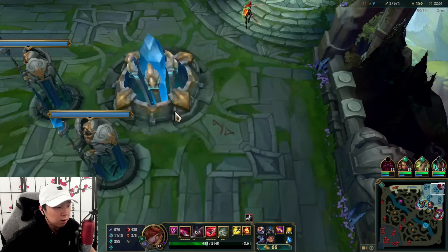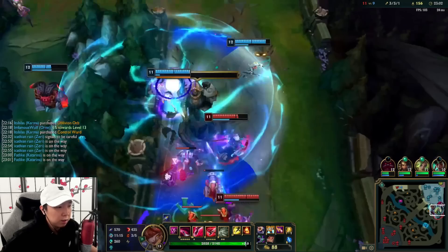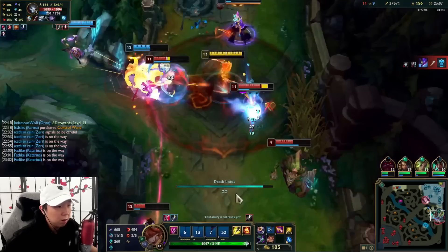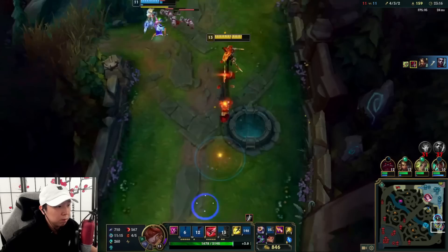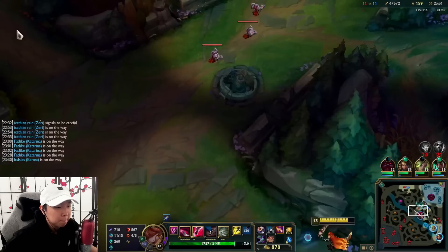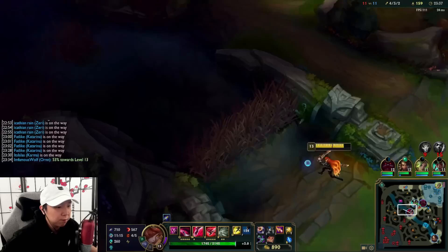We need to get this. 570 gold on our First Strike — we're kind of getting split pushed. Then we go down here for a fight — this looks like a good fight. We're just pushing and we need someone to stick with the Fiora — it's not me, it's gotta be someone else. Fiora's just pushing but we could maybe kill her here.